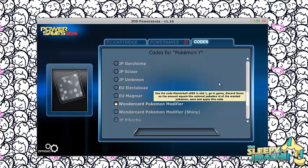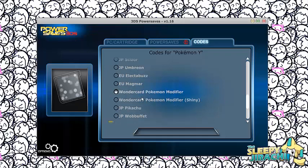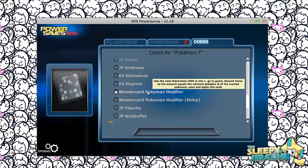Say you wanted Jirachi, who is number 365. 999 minus 365 is 614, so you discard 614 Master Balls. Then you hit save and then hit this option — this one is the same thing but shiny, this one is just the normal Pokémon. And then you would get them through the Wonder Card.